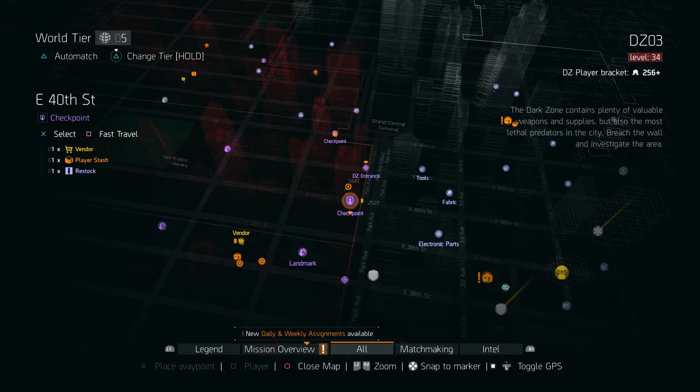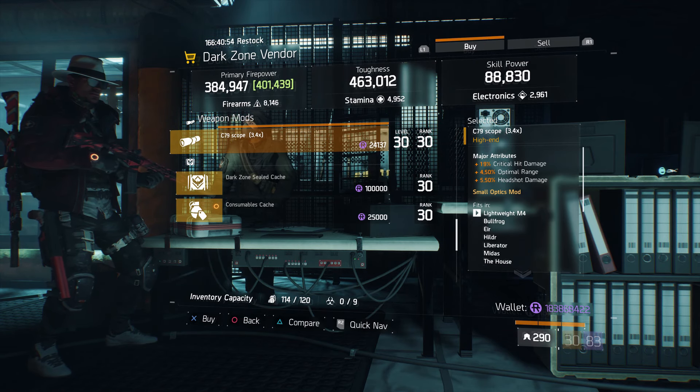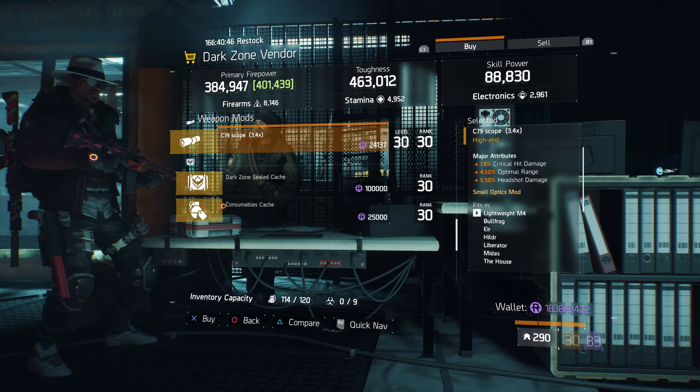For our next gear items, we're going to head over to the East 40th Street checkpoint in the dark zone. The dark zone vendor has a C79 scope with 19% crit hit damage, 4.50% optimal range, and 5.50% headshot damage.